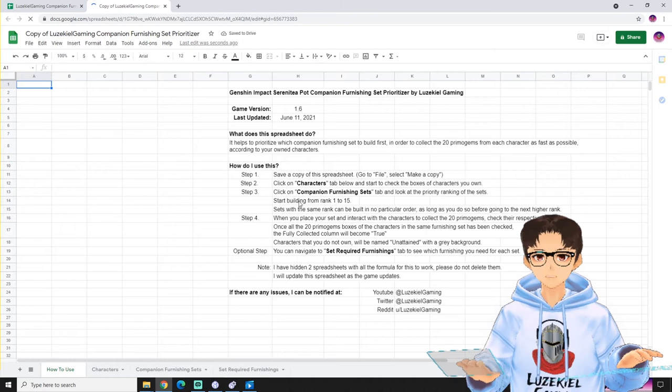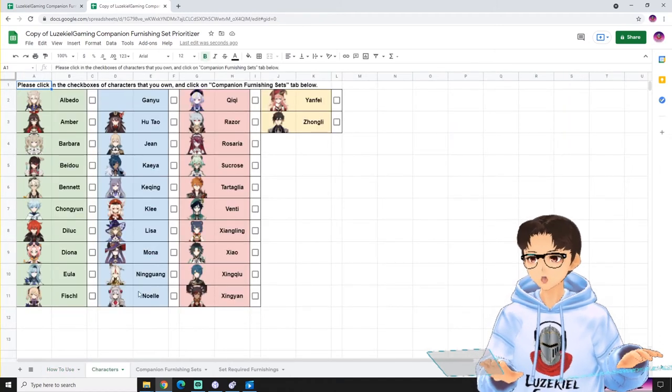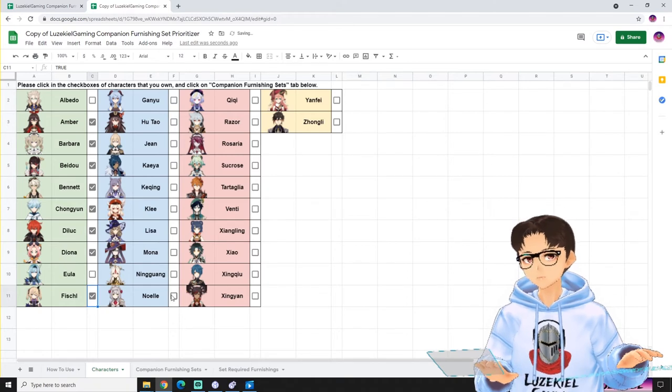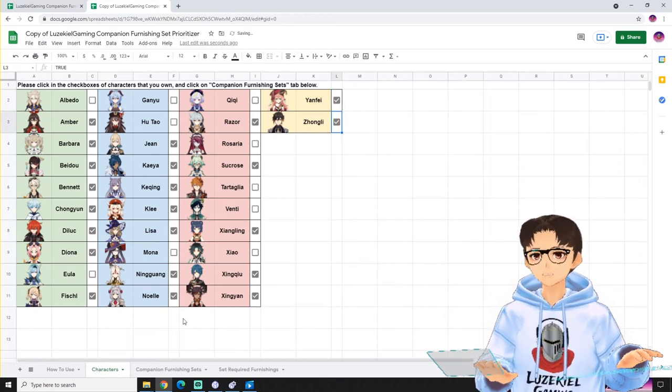Now this page teaches you how to use the spreadsheet, but since I'm here, I'll guide you through it. Step number 1 is to go to the characters tab, and you can see all the characters inside the game. Start by checking the checkboxes of the characters that you own. I do not have Eula, Mona, Hu Tao, Gan Yu, Titi, Rosaria, Tata Iglea, Venti or Xiao. So these are all the characters that I have.